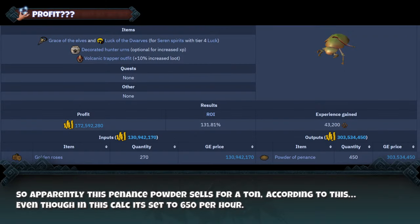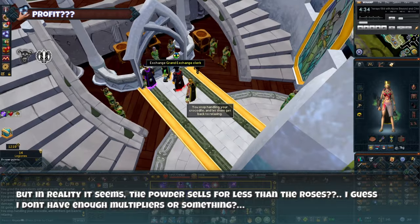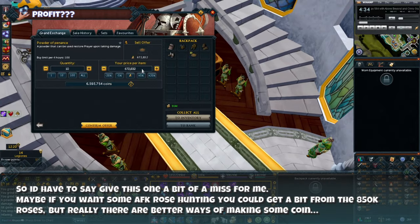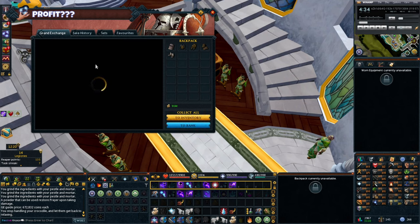Apparently the Pendence Powder sells for a ton according to the wiki, which is obviously off. In reality the powder seems to sell for less than the roses. I guess I'm doing something wrong, or it's a bad time in the market. So I'd have to say give this one a bit of a miss unless you want an actual loss. Maybe if you want some AFK rose hunting it could be good for getting the golden rose and selling them, but for the scarab method this one is definitely busted.